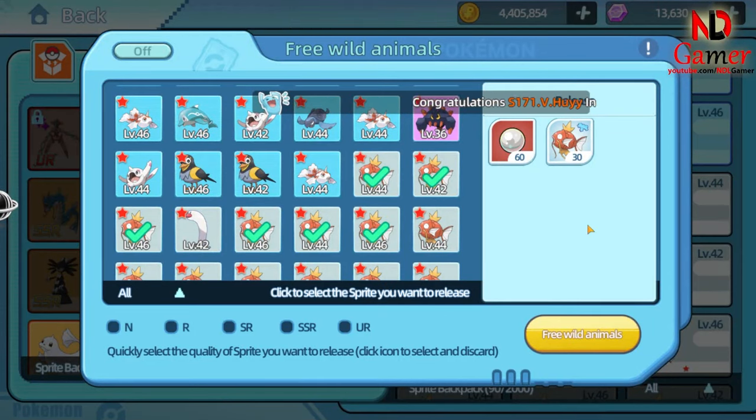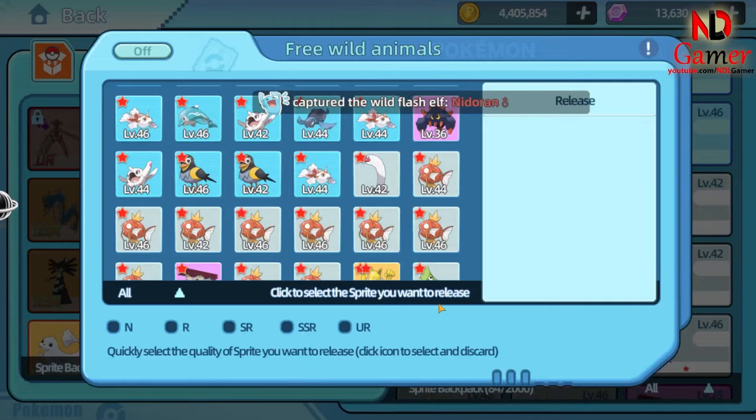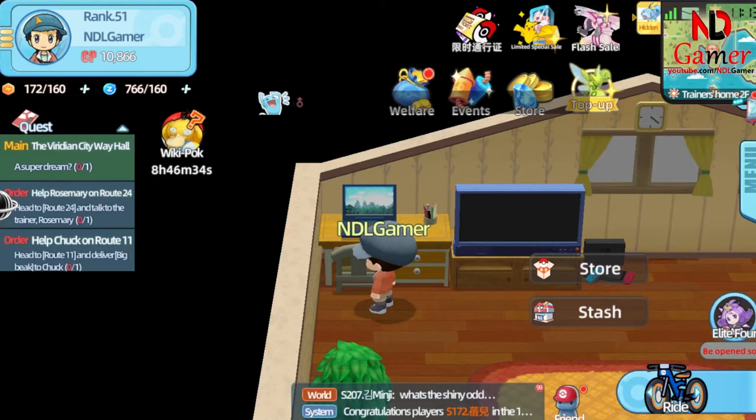For the first method, upgrade Pokémon N to 2 stars, then evolve it to SSR and dismantle the SSR to get 25 shards. This method will lose you 5 shards, but you'll spend less gold.